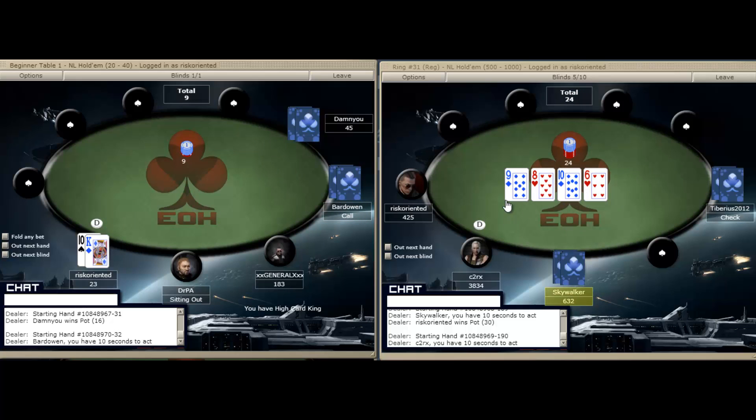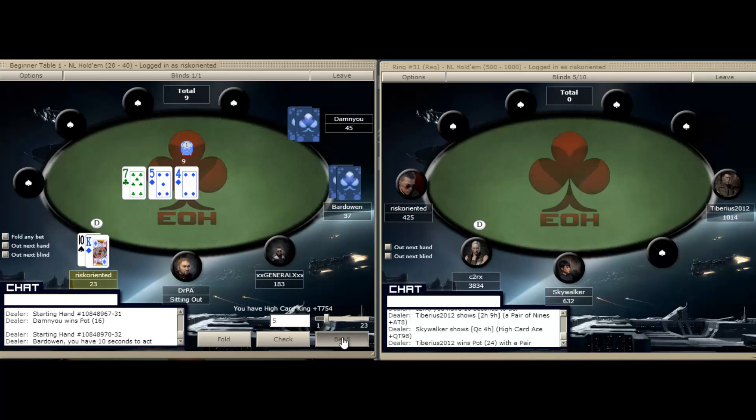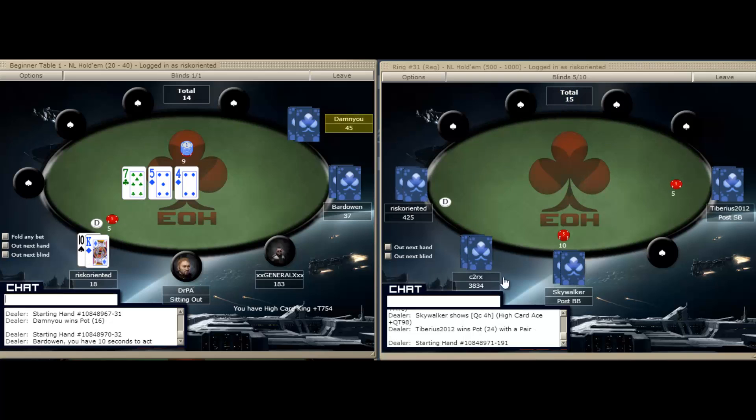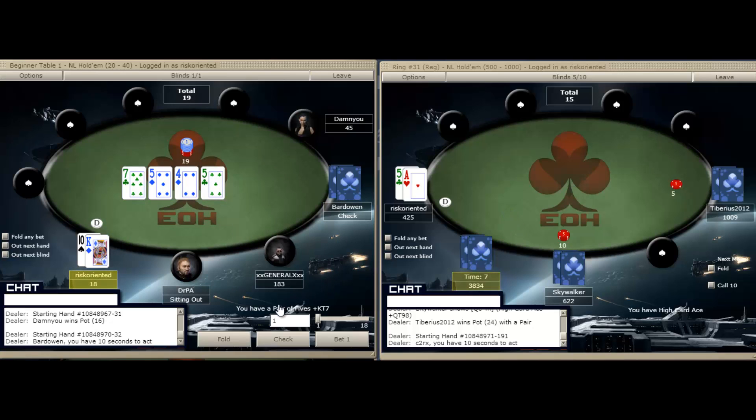Our seven-four would have been a very dangerous hand — we would have had a straight, but it's very drawy. We could lose a lot of money on this, and there could be somebody with the nuts, a jack-queen. On the left we raised and we are going to c-bet here about half pot. There are only two players in the pot. It's a very wet flop, so we do have some outs with the over cards — about six outs — and the diamond is worth an additional two. So about eight outs; not an unplayable hand.